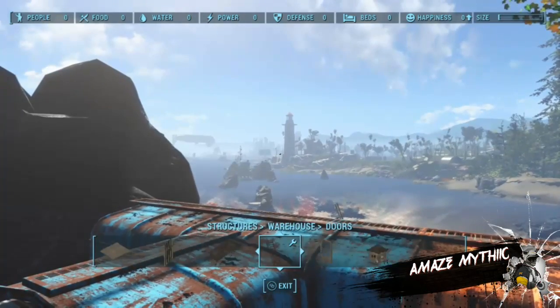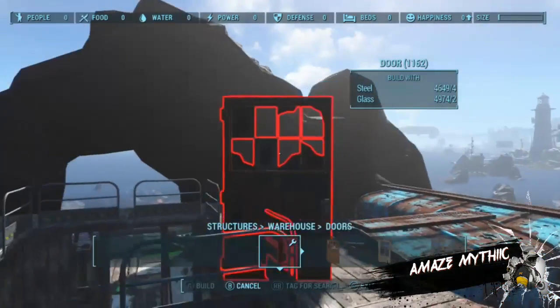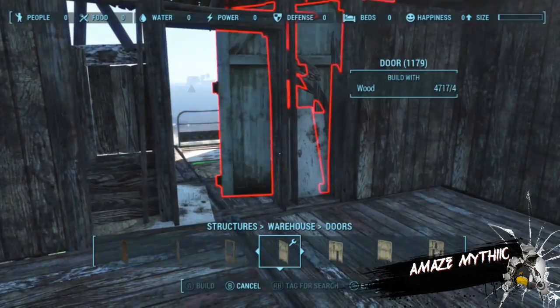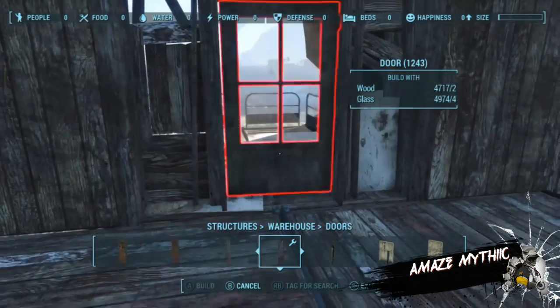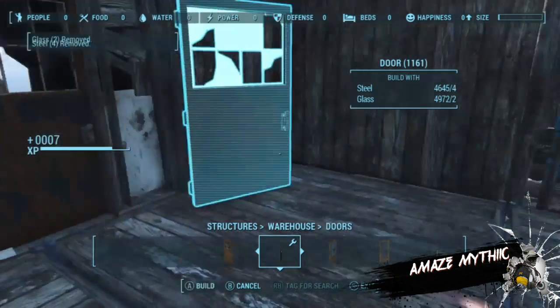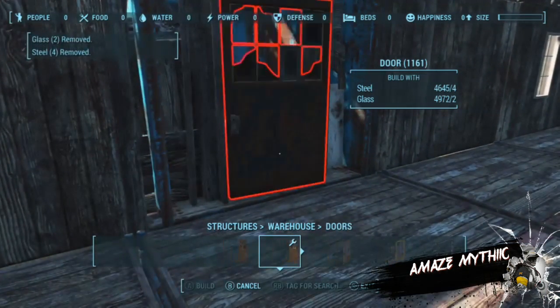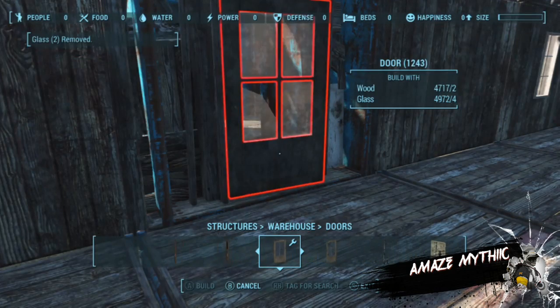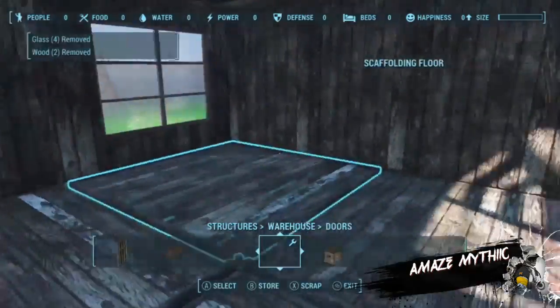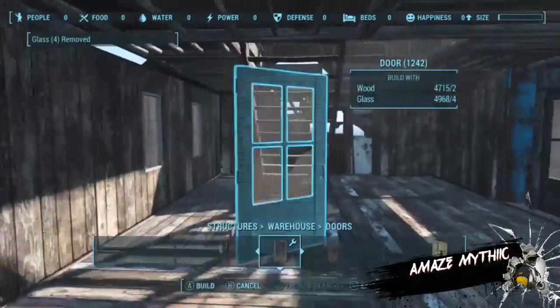Here I begin working on the second floor. I check what the warehouse set has to offer and found some nice doors, so I decided to use those — some nice warehouse-style doors.